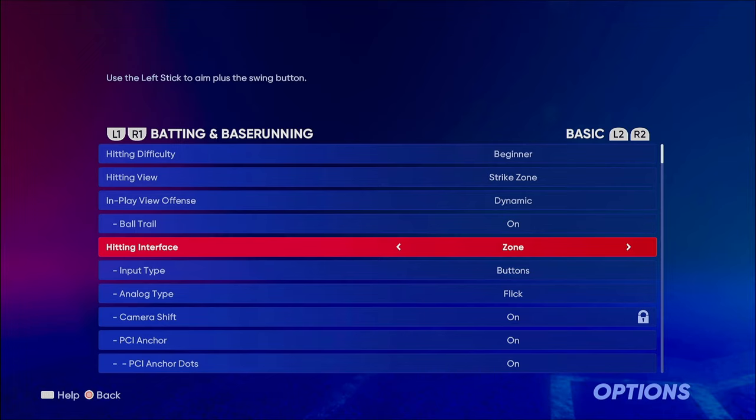For hitting interface, I use Zone, which is what 95% of people use. Zone is where you get to move your PCI — your plate coverage indicator — around, giving you a much better chance of making good contact. A lot of people use Directional because Directional basically lets you choose where you want to hit the ball — inside, outside — depending on your timing. Directional is easy because you just press a button, hold the stick, and it's pretty simple.